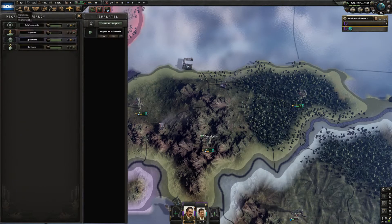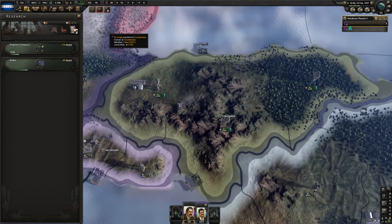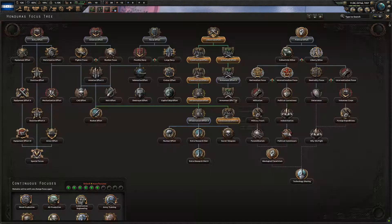One thing we are waiting on is the engineer company to be discovered. Once this engineer company is up and running, we will change our template and get the manpower. Construction effort three is done.